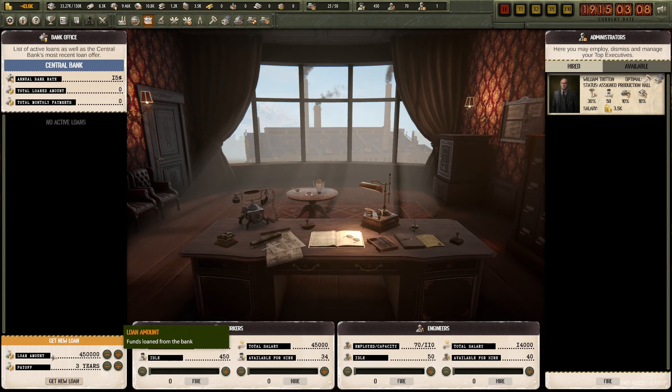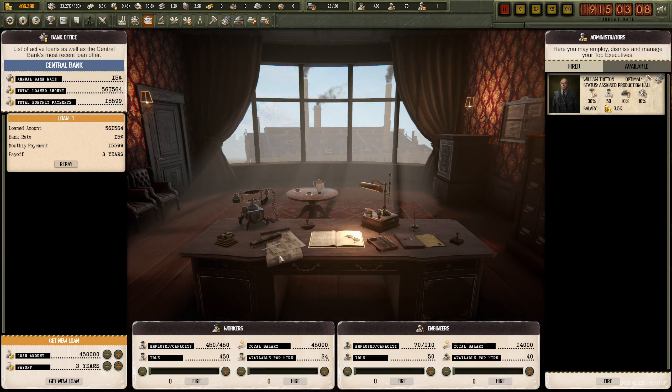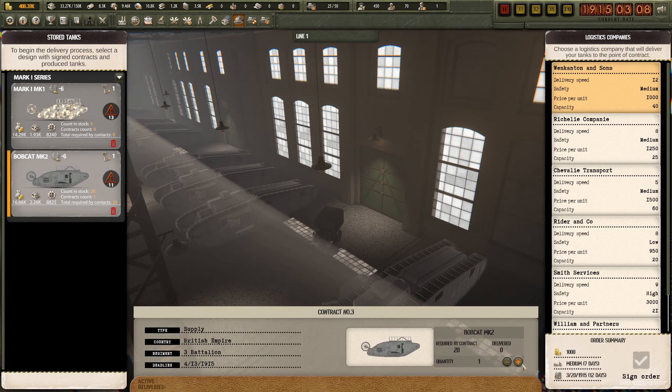We're gonna have to take out a loan. I can't type in there - it's in increments of a hundred. Three-year loan, annual bank rate 15 percent. We'll just do the standard - get that loan. 15,000. At least we can deliver our Bobcats.